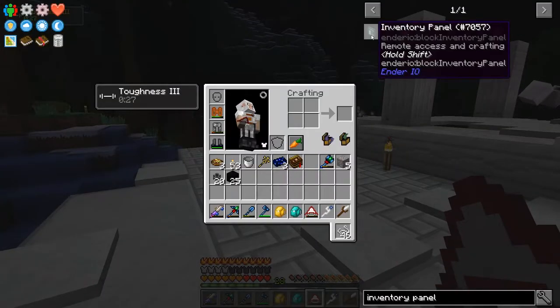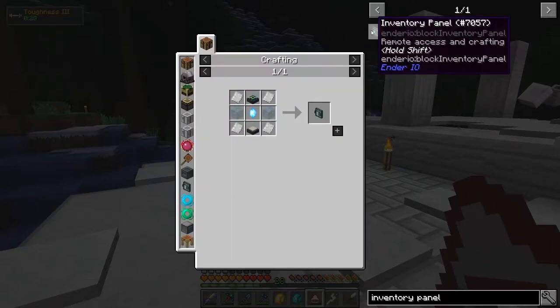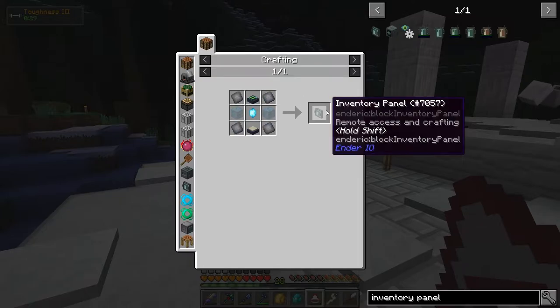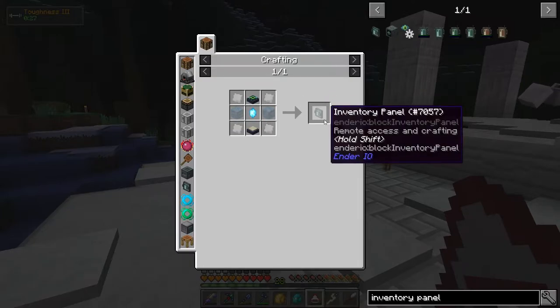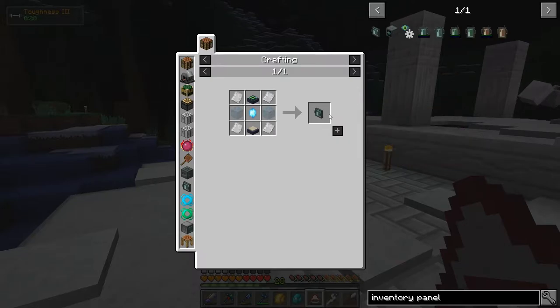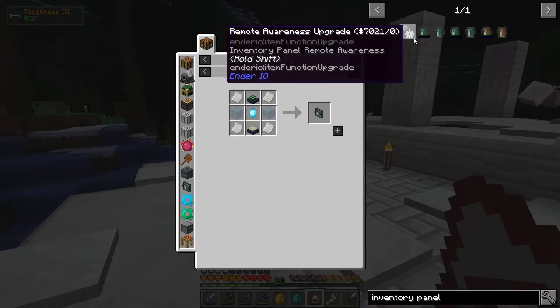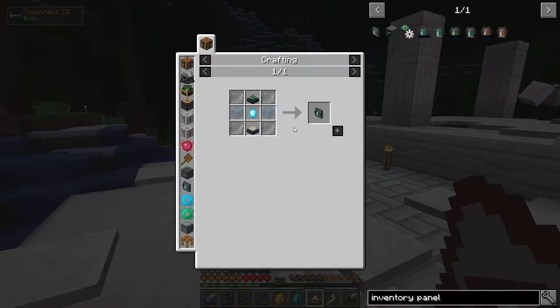What I'm going to get is the inventory panel from Ender IO. It's not amazing like AE2, but it's decent and it works. We need more than just the inventory panel itself — we also need item conduits from Ender IO, plus a bunch of remote awareness upgrades. We'll get into how all that stuff works together.